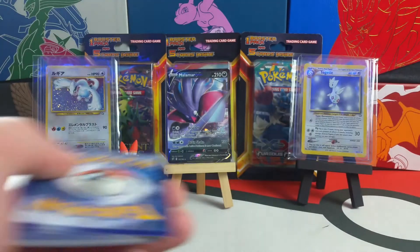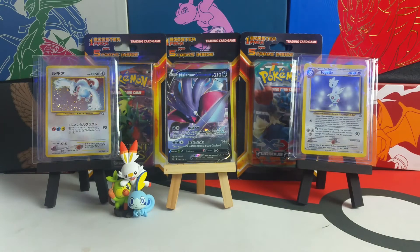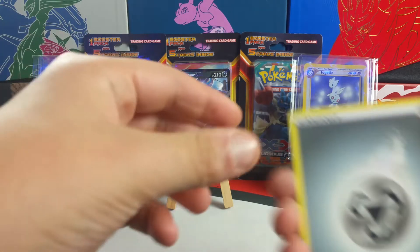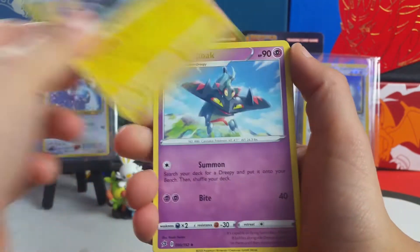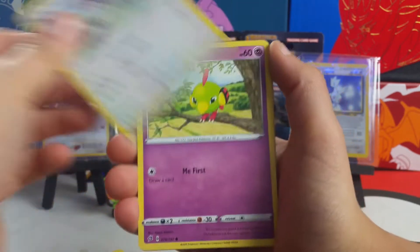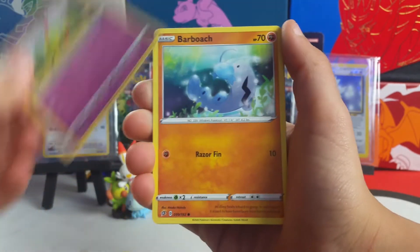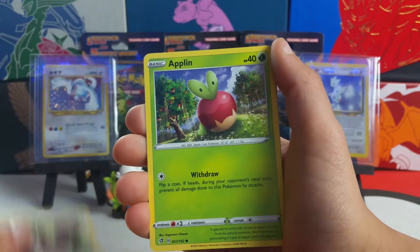One, two, three, four, here we go — I don't know, Darkness Ablaze might give you some good luck. Looks sick, we got a Dragloak, Tranquill, and the two sent in a tree. Scovet Apple.